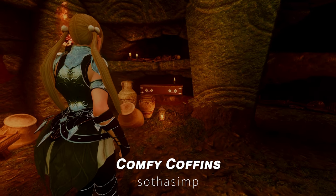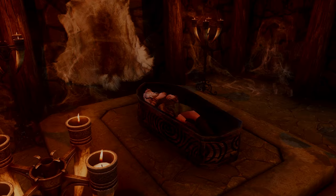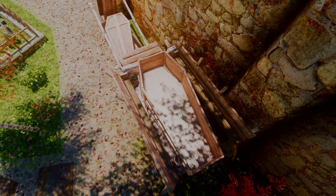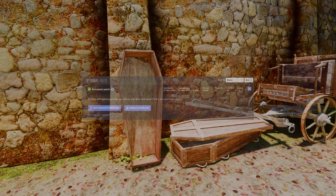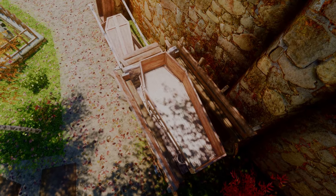Next up is Comfy Coffins. This mod replaces common coffins, Solitude coffins, and vampire coffins in Skyrim with more detailed and comfortable-looking versions. The coffins are mid-poly with mostly 2K textures, ensuring a high-quality visual upgrade without impacting performance. The mod includes optional animated meshes and is compatible with everything that doesn't replace coffin meshes. It also works well with animated clutter and animated coffins with the provided patch.